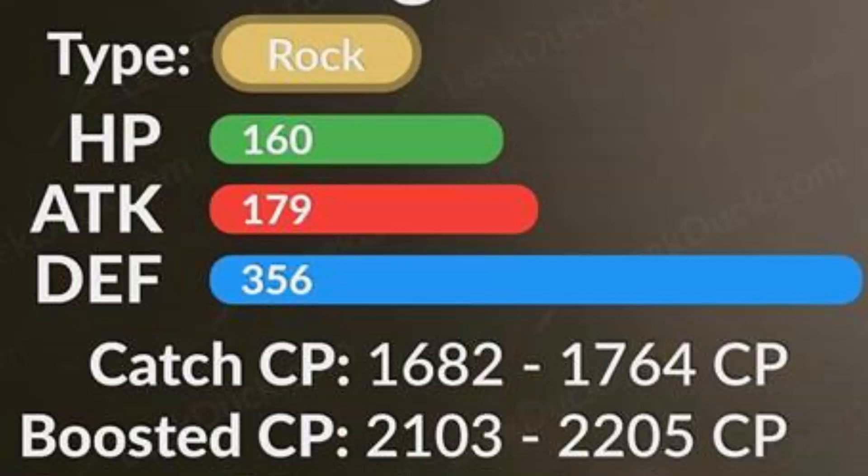It is an absolute crime why Regirock isn't allowed to defend gyms, because with a defense stat like that, it would be one of the best gym defenders, at least in my opinion. Now, after beating Regirock, you're going to have an opportunity to catch it. The catch CP of non-weather boosted Regirock is a maximum of 1764 — that is 100%. If you're after 100% legendaries, that is a CP to commit to memory. If it is weather-boosted, it's going to have a maximum CP of 2205. We have quite a number of weaknesses that can be exploited from Regirock, such as Fighting, Grass, Ground, Steel, and Water.